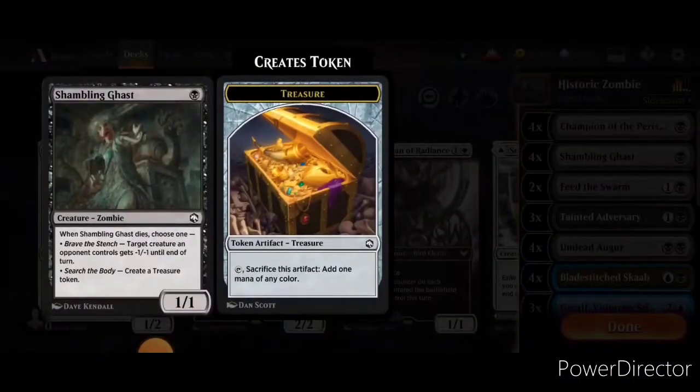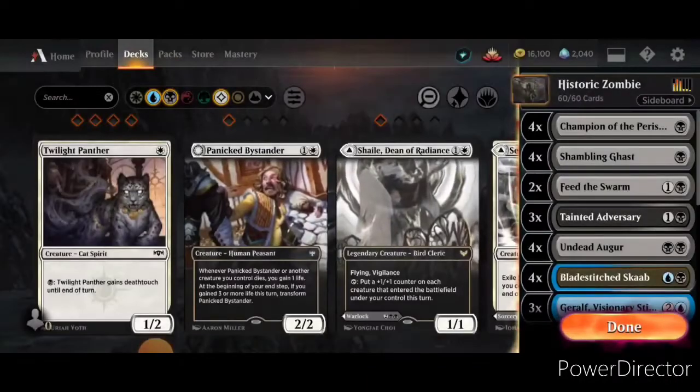Next is Shambling Ghast, which does a lot more work than you think. When it dies, it can either give a target creature -1/-1 until end of turn, which you can use sometimes to just kill a creature, or it creates a treasure token, which helps you ramp really fast. So another really good one-drop.